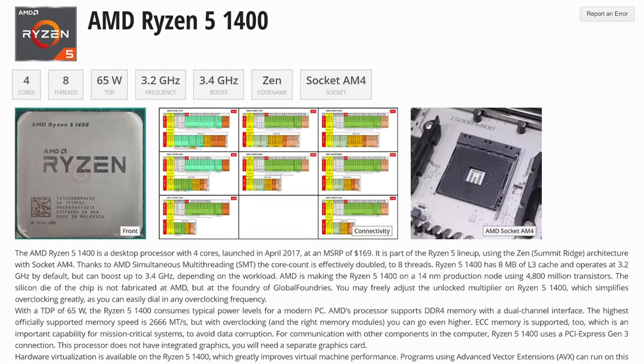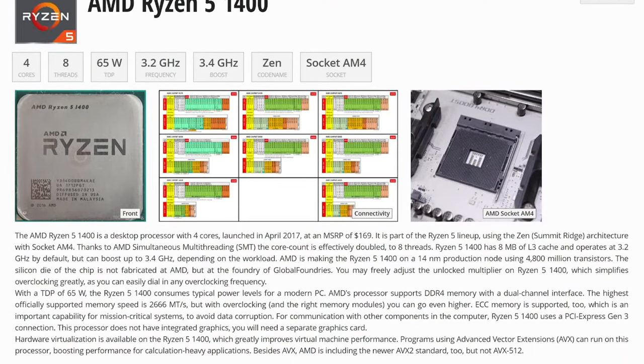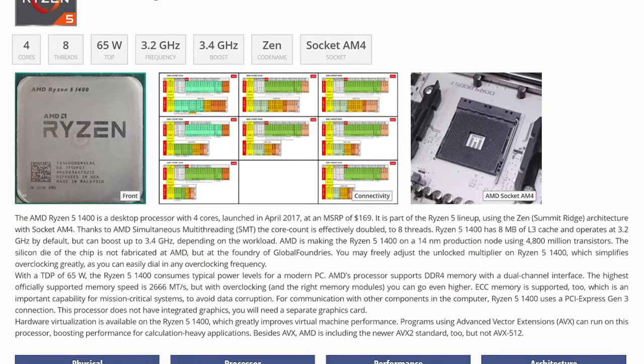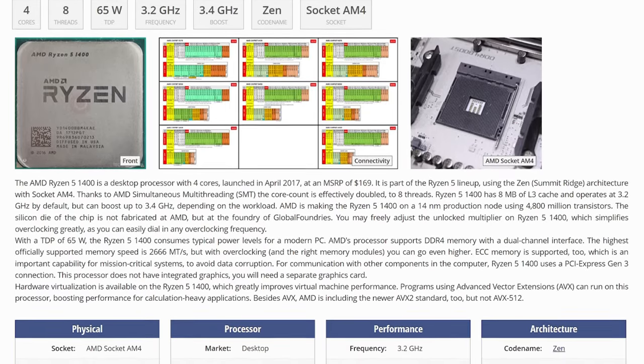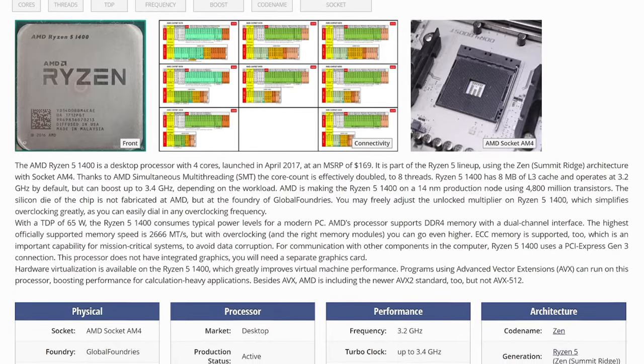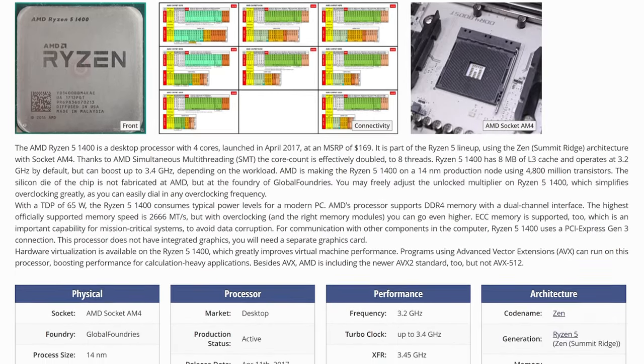Ryzen 5 1400. It's a 4-core and 8-threaded CPU that came out in 2017. It has a base frequency of 3.2 GHz that can boost up to 3.4 or more depending on the thermal headroom.